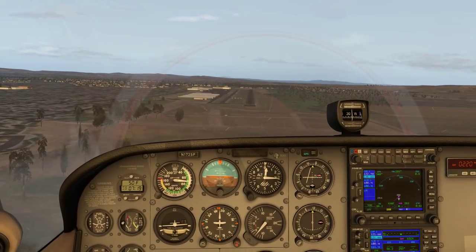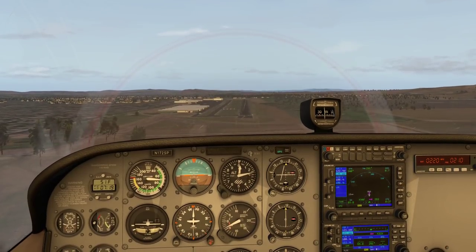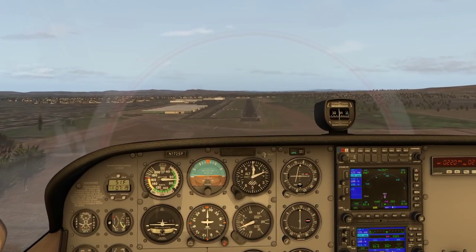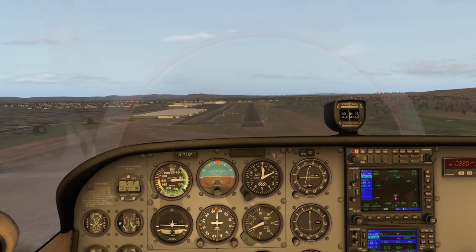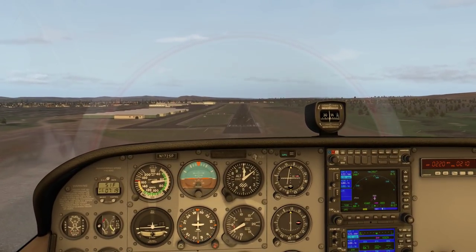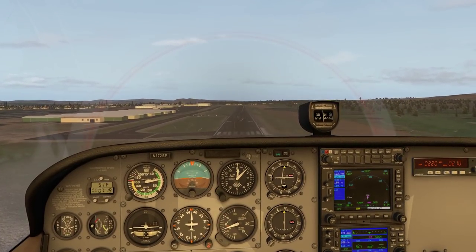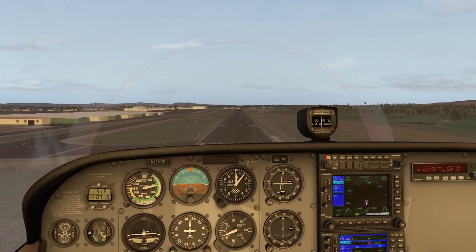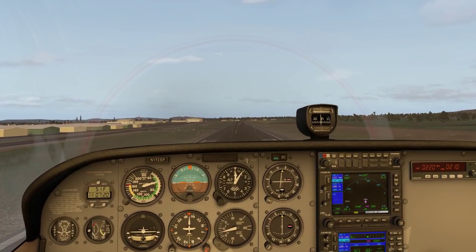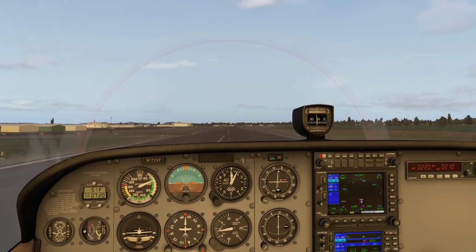The tip I got from my mentor was that PAPIs are useful to a point, but when you get to around 200-300 feet right before touchdown they become too sensitive and you shouldn't follow them anymore. So to a point they work. Right now we see three red - I would pull up, but I think maybe I don't need to. Four red - I'm not sure if this is right but I'll just keep it here. Keep it steady, steady as she goes - pull up!